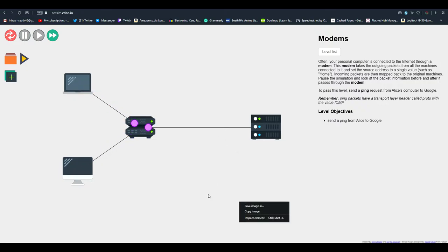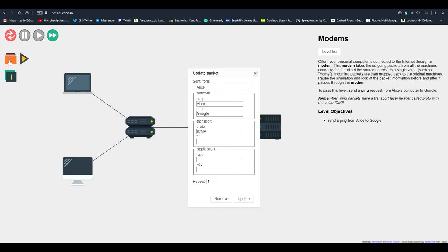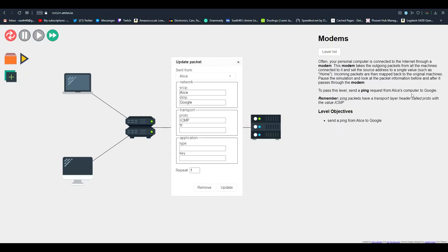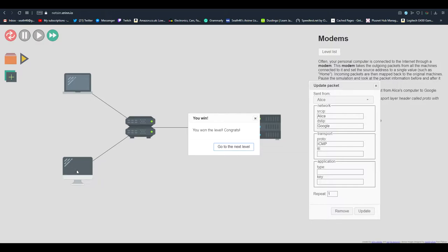This one's about modems. A router is effectively just a more complicated switch, while a modem actually lets you connect to the internet — something I've learned. To do this they want you to ping through a modem to the server and then for it to come back again. It's quite an easy level, very beginner stuff, but you need to understand the fundamentals.